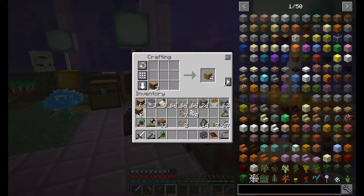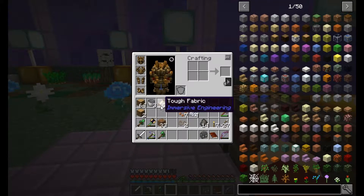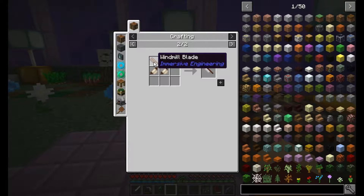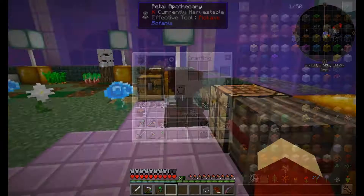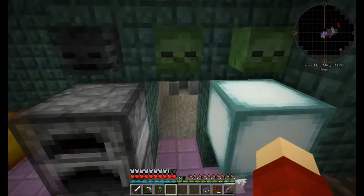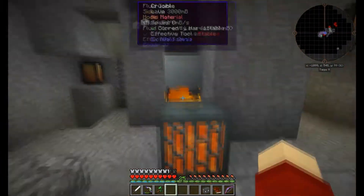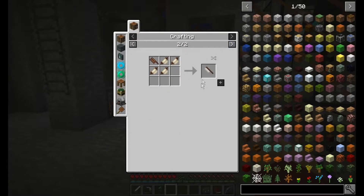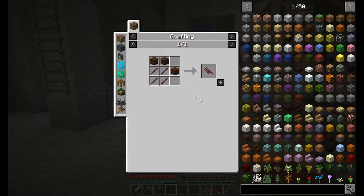We need to turn these into sticks and then put the hemp around, and this will create our tough fabric which we need. Then I need wooden blades — so treated wood and treated sticks. We have some treated wood down here. I need to make four of those — no, I need to make eight of those because I need to make eight of these.